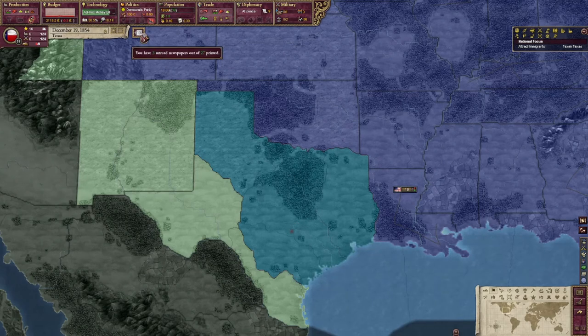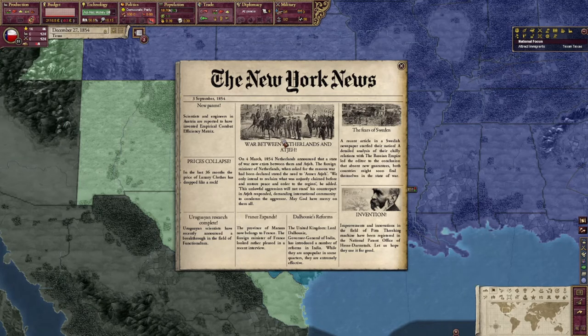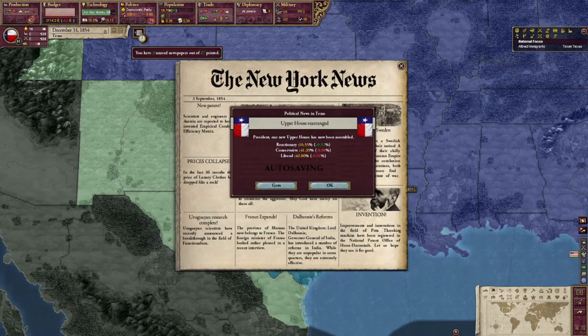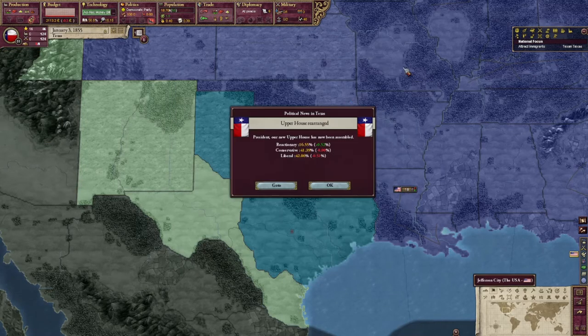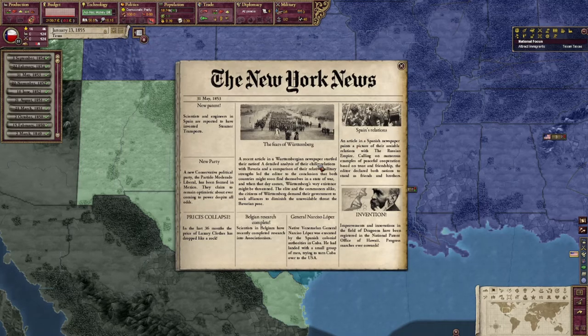We got some newspapers here we're getting behind on. War between Netherlands and Atje — kind of a goto would be cool because I wouldn't mind improving my geography a little bit. New upper house has been assembled. We got down in the liberal category, so no more social reforms in the near future.